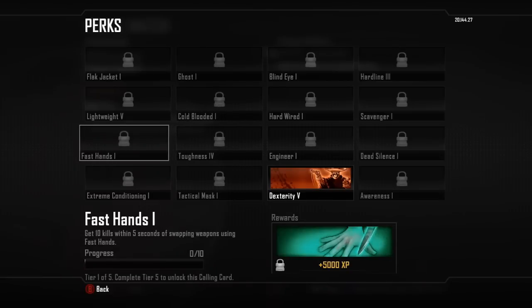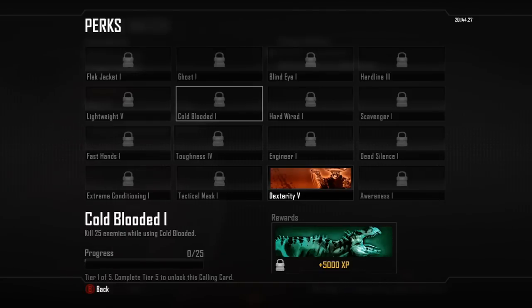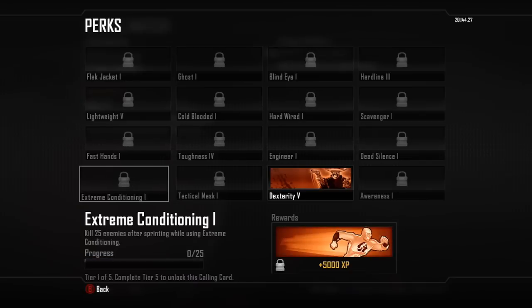Fast Hands wants you to get kills within a few seconds of swapping guns — I don't swap guns, so I'd need to physically go out of my way to do that. Cold Blooded is just simply getting kills. That's why I chose Cold Blooded. Now for Perk 3, most people would choose Extreme Conditioning because it's getting kills after sprinting — really easy.